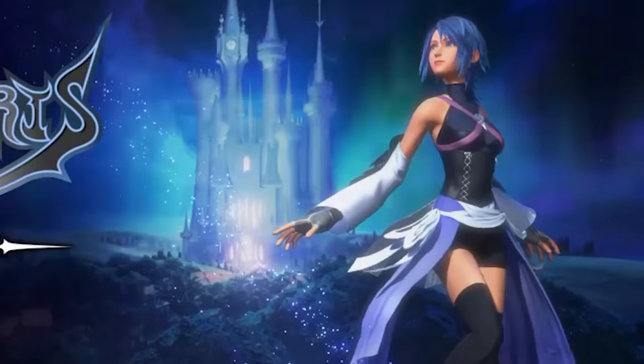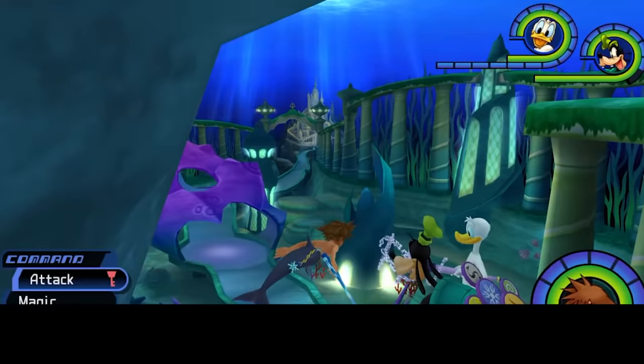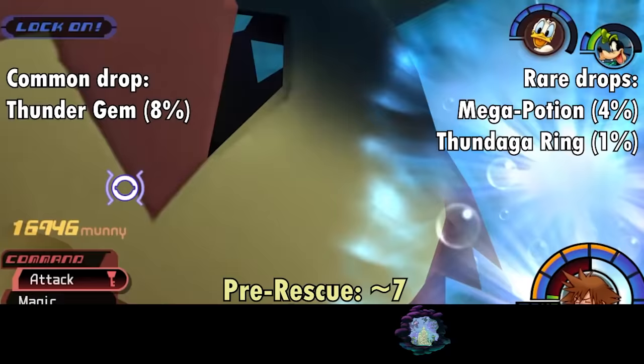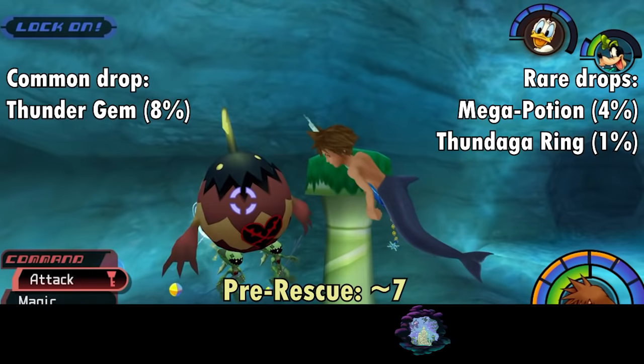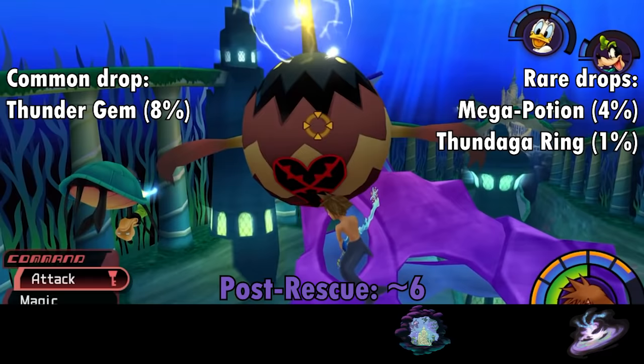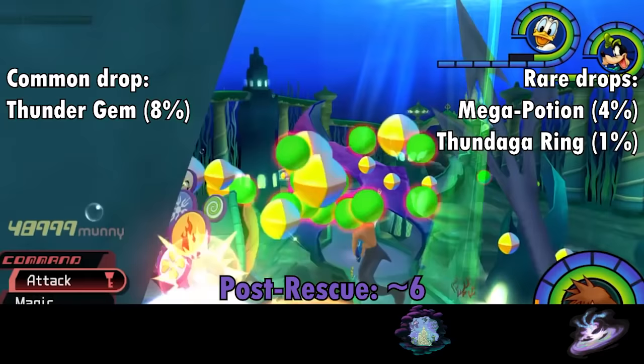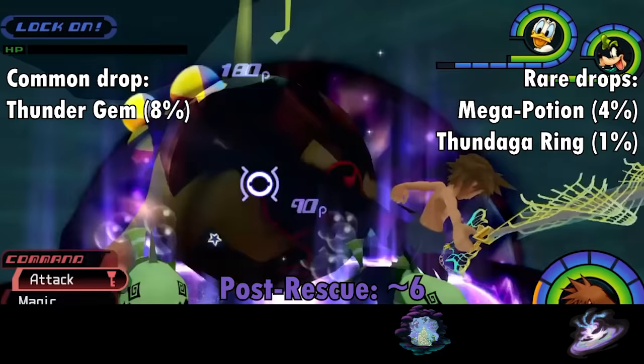The Aqua Tank is a hideous, bulky, anglerfish-like Heartless that often appears ferried around by a group of Screwdivers. The Aqua Tank has a symbiotic relationship with Screwdivers — so long as the two species are attached, they rush around the Undersea battlefield looking to sign you up for an immediate burial at sea. Once separated from its minions, Aqua Tanks mellow out but will use a fairly powerful Thundaga spell. Unlike Screwdivers, Aqua Tanks can be injured by Thunder moves. Their best spot is always the Undersea Gorge, with about 3 in the pre-rescue and 2 in the post, dropping Thunder Gems at 8% per kill.